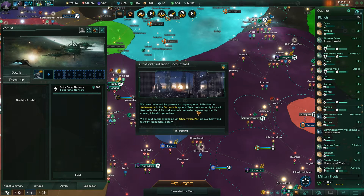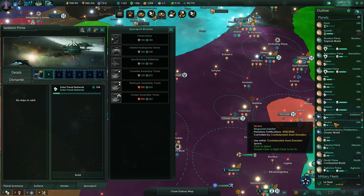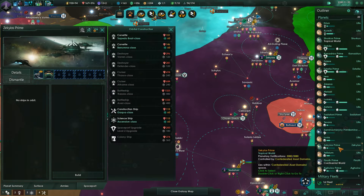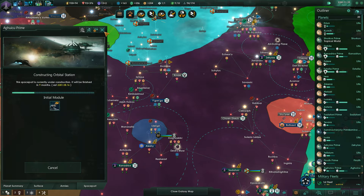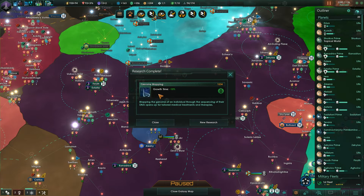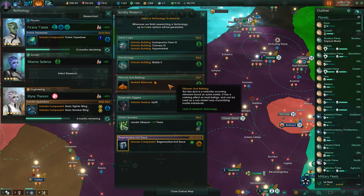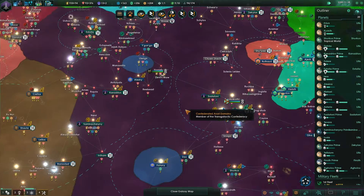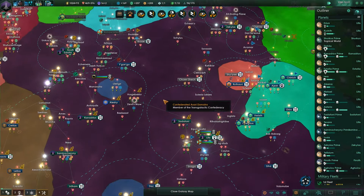There's a presence of a pre-space civilization — not ready to worry about that right now. That solar panel network is being built, this one needs to be built. We got the growth time minus 10% research. Xenobiology, Pytharan dust refining, epigenetic triggers for uplift — yes, I want to do that. I think we have some pre-sentient civilizations in our territory that we want to uplift.